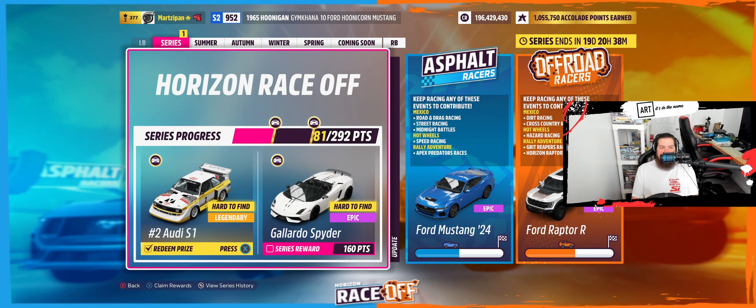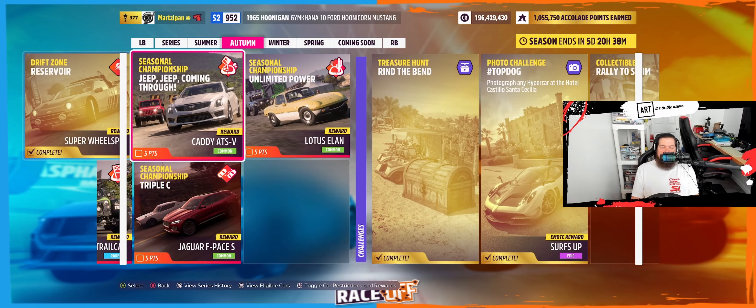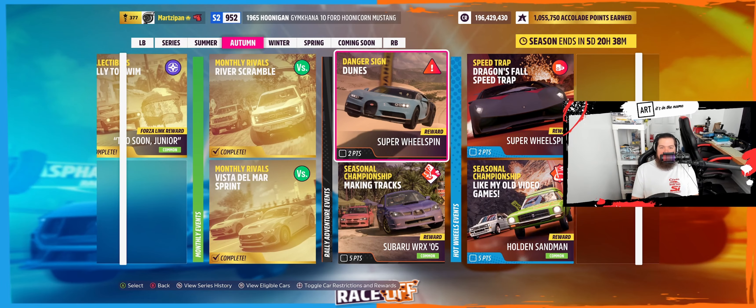There it is — reservoir complete. We have over the first series reward car. I was confused for a second after only two in Mexico instead of three. Usually we're going to be moving on to the expansions — danger sign dunes, 820.2 feet, S2 anything goes. Let's try to get an interesting one here.